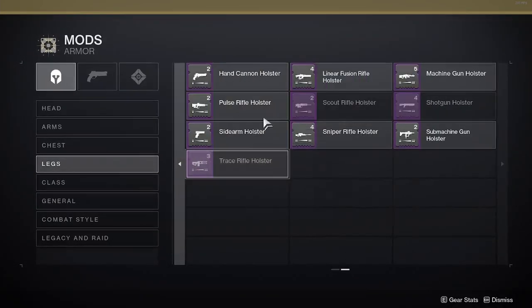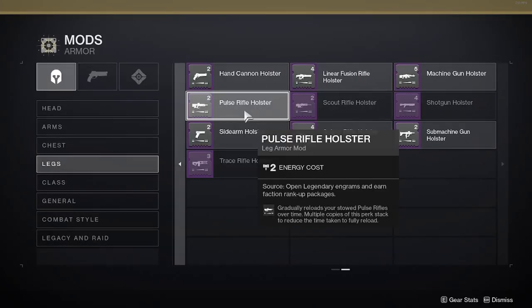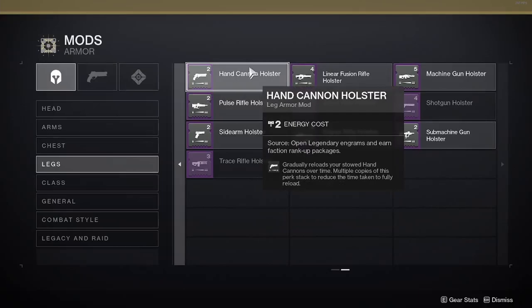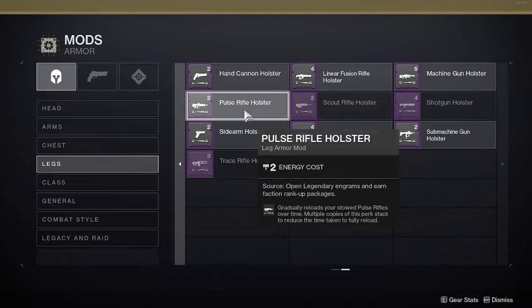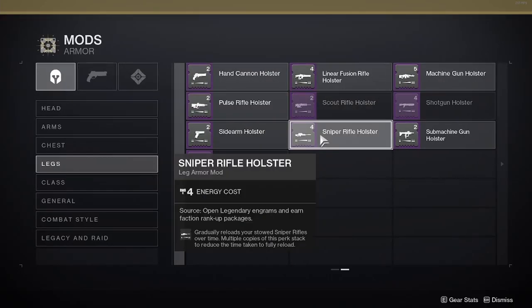Depending on what Holster mod you're going to use — whether it's Pulse Rifle, Hand Cannon, Machine Gun, and so on — all leg armor Holster mods do the same thing, which is gradually reload your stored weapon over time. Multiple copies of this perk stack to reduce the time taken to reload.